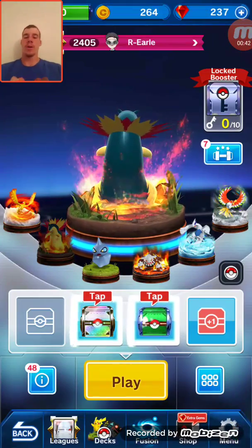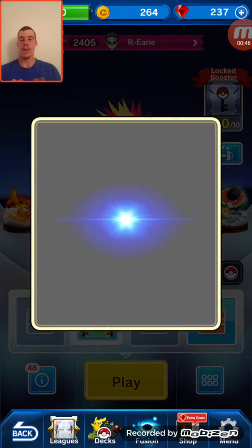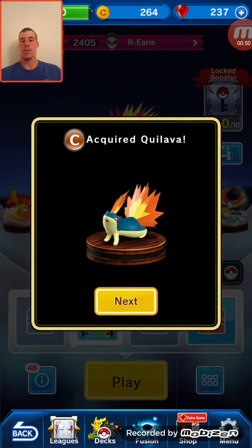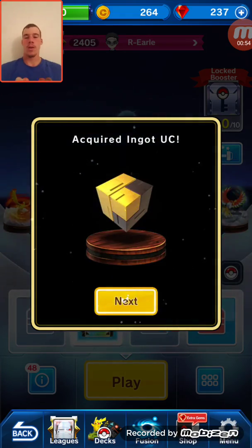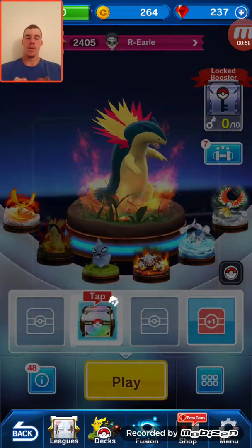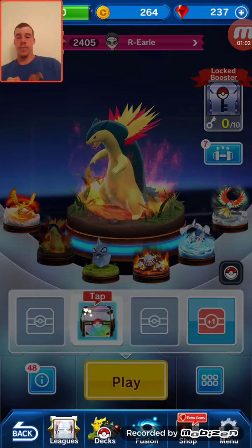Now we're gonna open up this moss one and then we have a rainbow booster. Bang — Scorpy, Colava, Scrappy, Colava, Ignat Uncommon, Cube Uncommon. And now for the rainbow one, which is a rare or better.